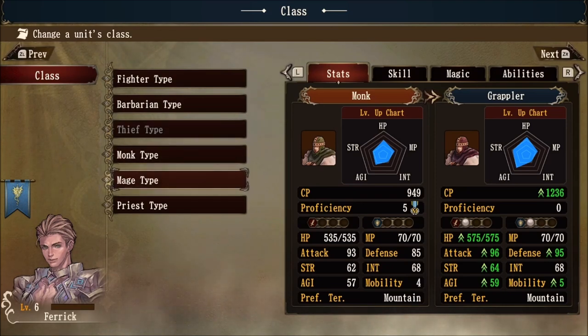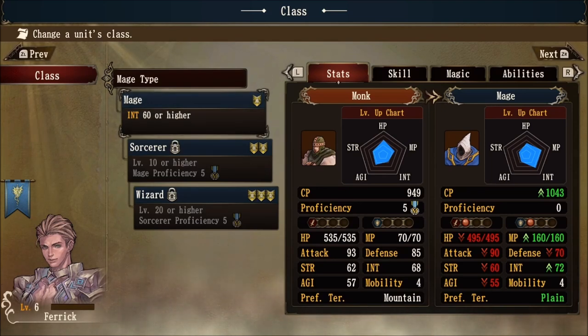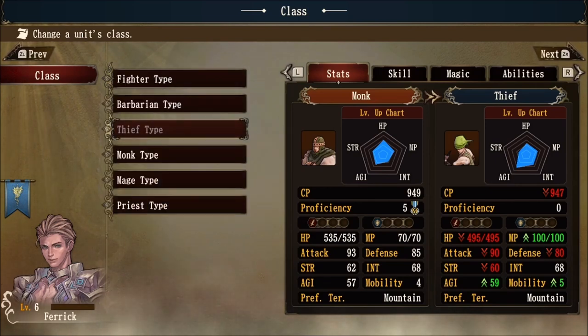Looking at Farrick's stats: strength 62, intelligence 68, and agility 57. His intelligence stat is higher than the rest, so we'll probably pick either a priest type or a mage type. You can pick whatever you want as long as you meet the requirements. Let's click on mage type — notice that you need at least 60 intelligence or higher to become a mage. If we go to thief type, notice how it's grayed out — thief requires 60 agility points, and Farrick only has 57. So optimally it's in your best interest to go with a different class type. You can pick barbarian, fighter, mage, or priest.